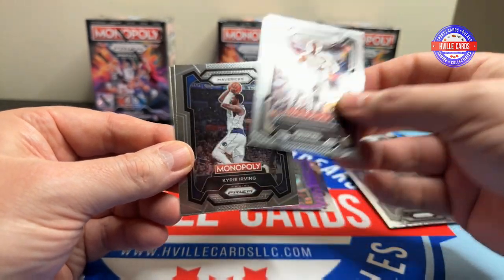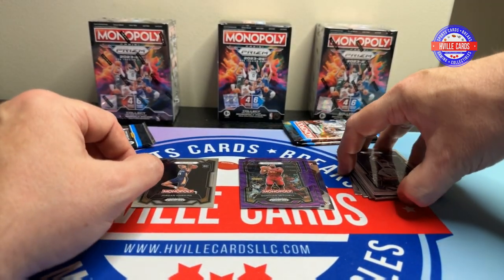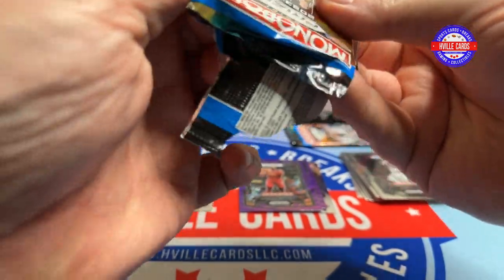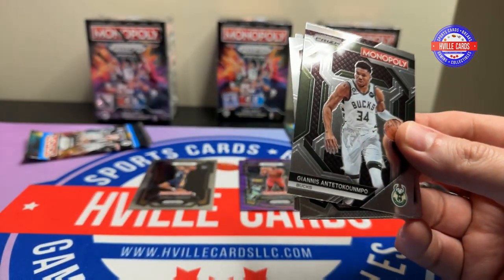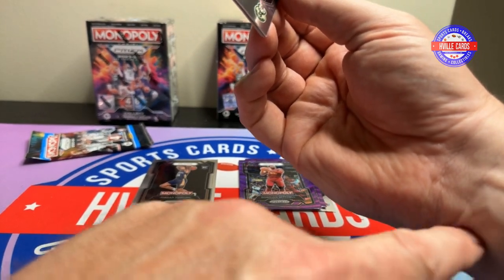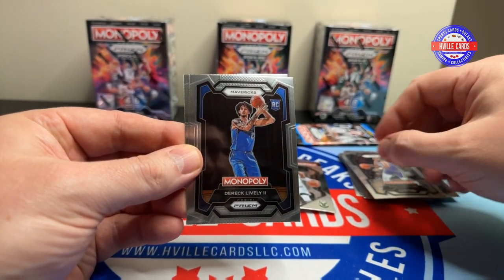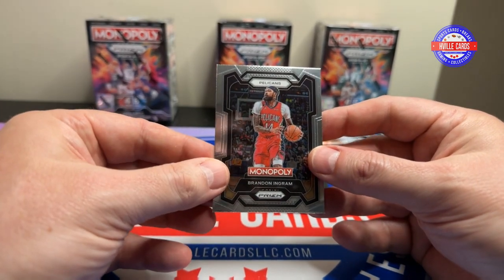Keegan Murray, Giannis, Kyrie, and Jordan Hawkins — I don't know Jordan Hawkins. Tell you what, opening up that... I opened up the Rookies and Stars the other day. Man, I'm hurting right here in my wrist. We've got Giannis, Chris Middleton, Derek Lively, and a Brandon Ingram.